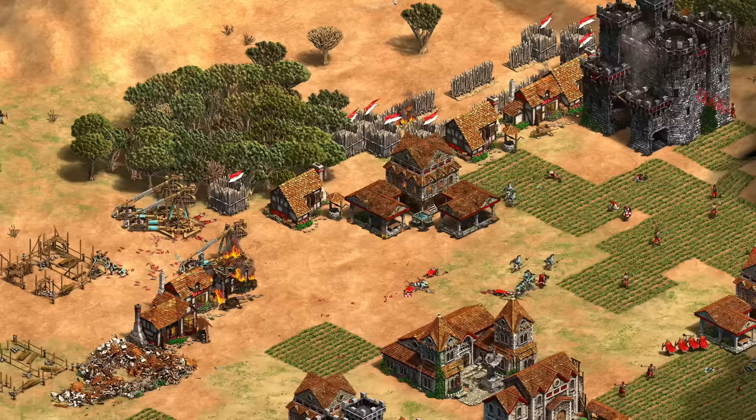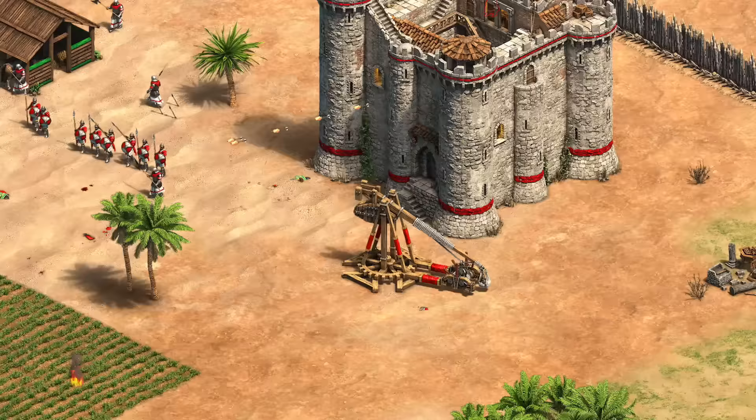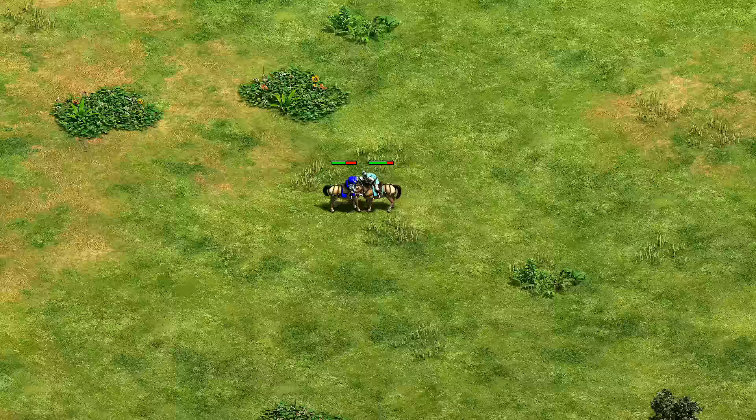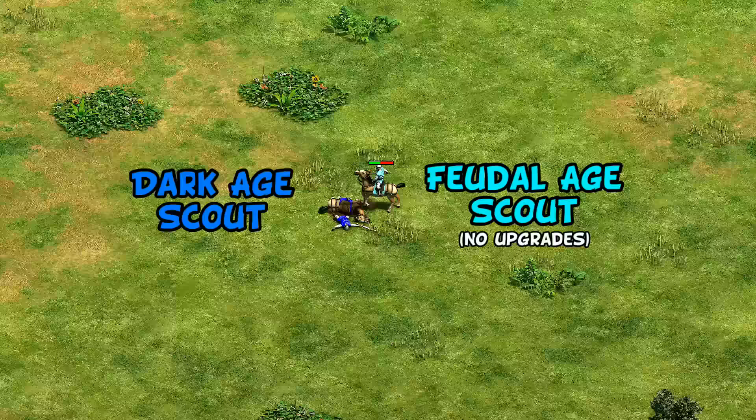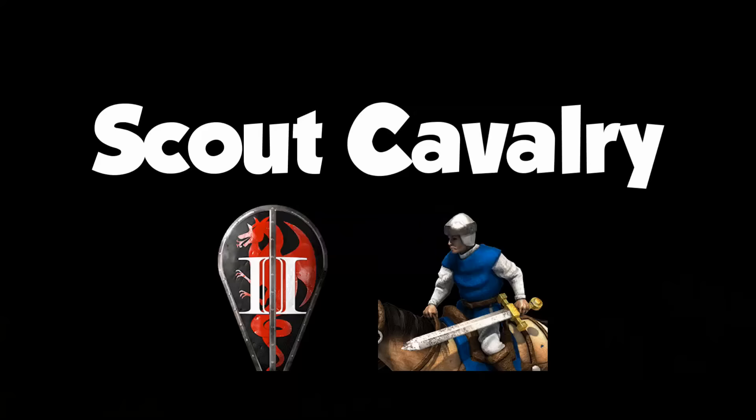Hey guys, Spirit of the Law here. In this video we're going to look at the secret hidden buffs that units and buildings receive automatically when you advance to the next age. We all know the obvious power spikes when aging up, like castle age giving additional town centers for booming and powerful units like knights and mangonels, while imperial age gives trebuchets. But what about the hidden stat buffs that aren't as obvious? We're going to look at what I believe is a fully comprehensive list of these changes, starting with the scout cavalry as the poster child.